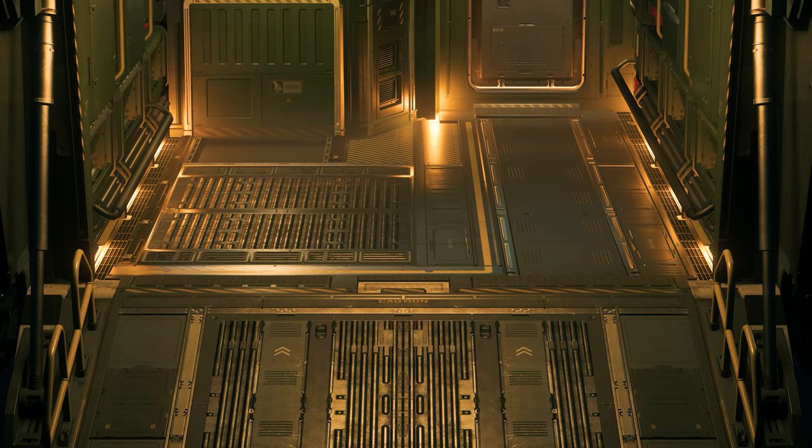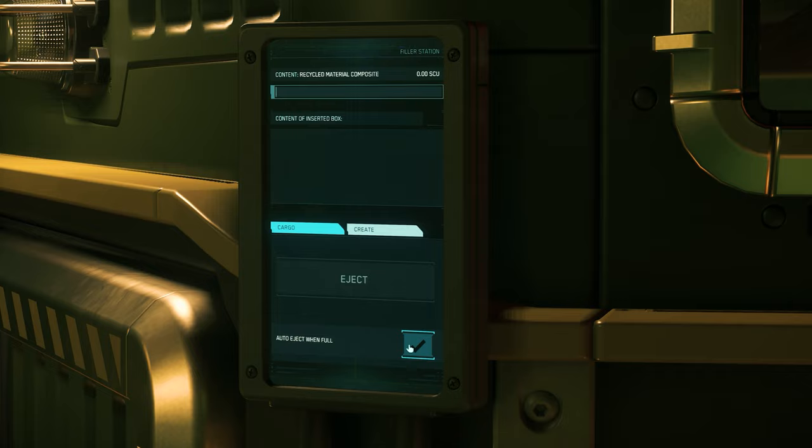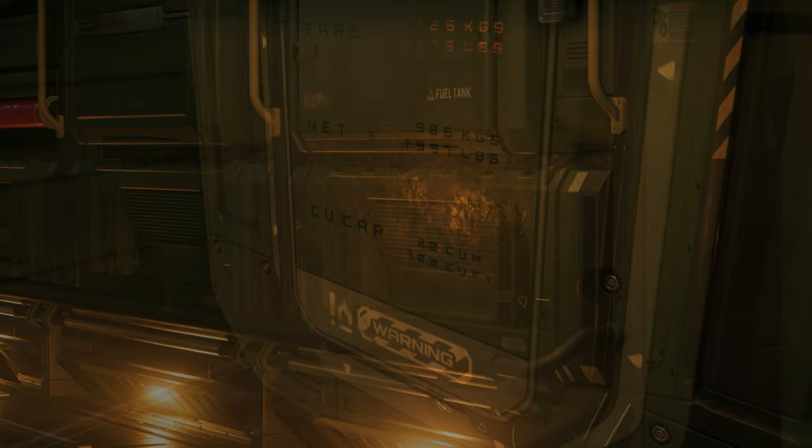Regularly, 12 SCU of cargo capacity are available at the cargo grid. In the cargo hold we also find the resource processing unit with an output hatch for processed salvage material and standardized SCU cargo boxes. In addition, the crafting of a multi-tool and industrial attachments is temporarily possible via the station, though this option will be removed with upcoming dedicated crafting options.